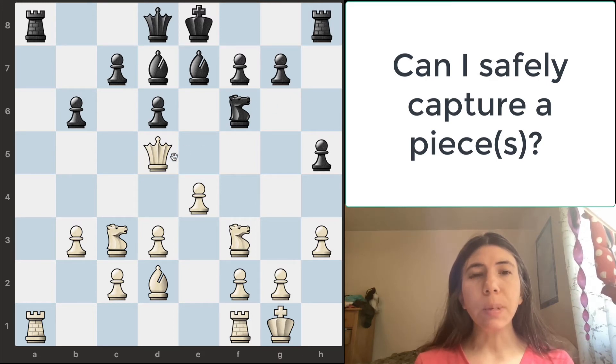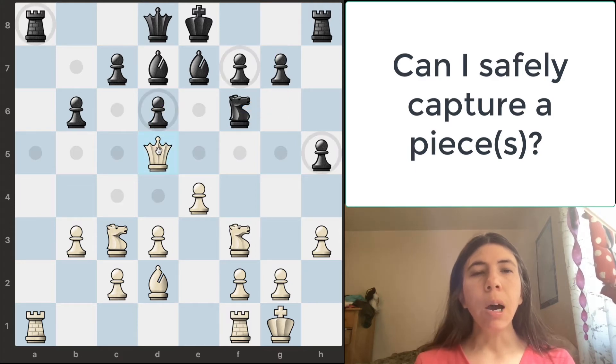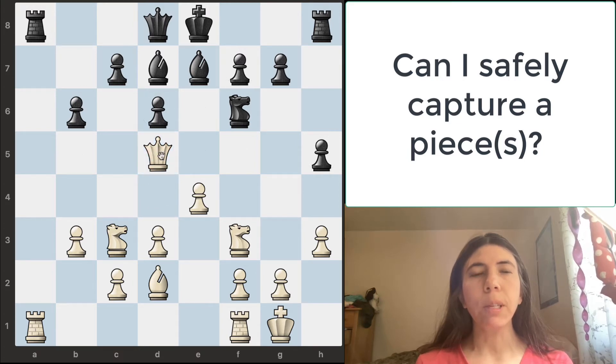So let's take a look at this position. It is right to move and Black's last move was moving the knight over here. The knight is attacking this queen. So if you don't ask questions, you may want to just move this queen over here. But of course, you need to ask: can I safely capture a piece or pieces?